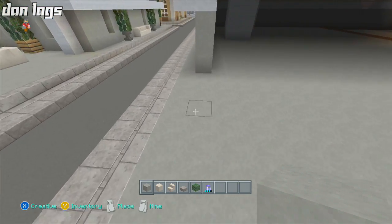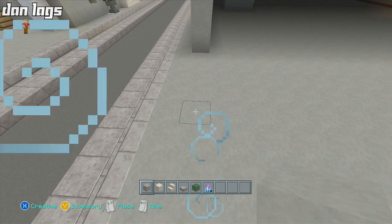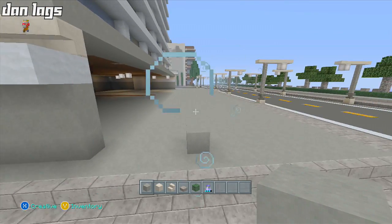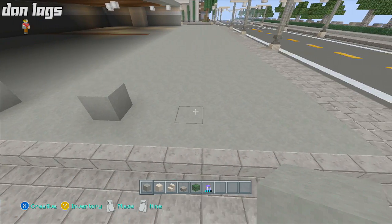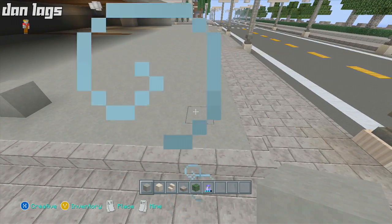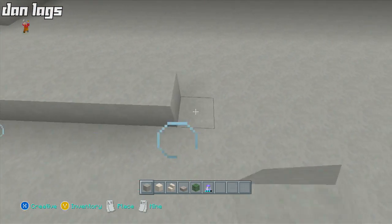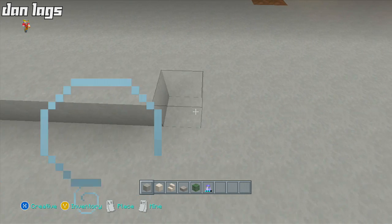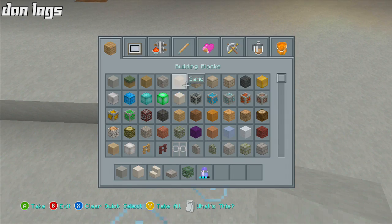Before I digress anymore, let's get the dimensions going. The plan is to start from this side and put the new front wall right there — move it up a few blocks so I have some space. I count seven blocks out and I'm going to leave it there. This is going to be the new wall.